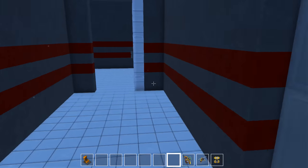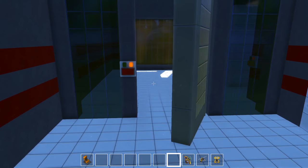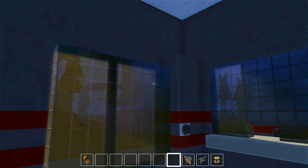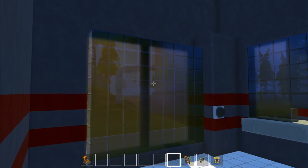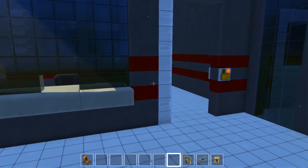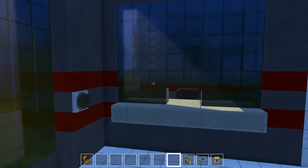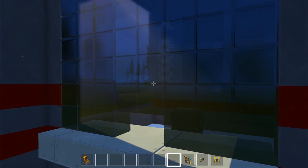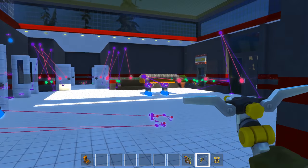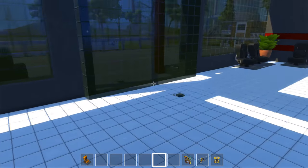Now let's go to something that is really cool — the security area I talked about. I've got an elevator here, and there's something really special about this whole area. There's the security room back there, and that's got all the controllers that go to quite a few of the doors — not all of them, because everything in here has its own little setup. Let's go outside to see this properly.